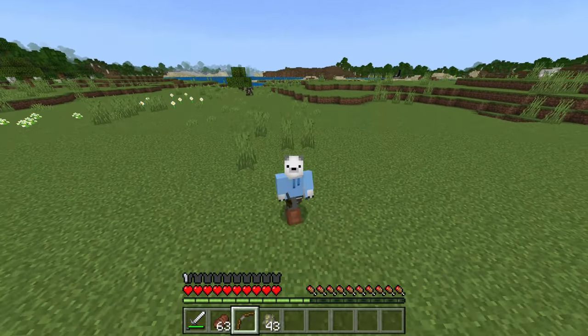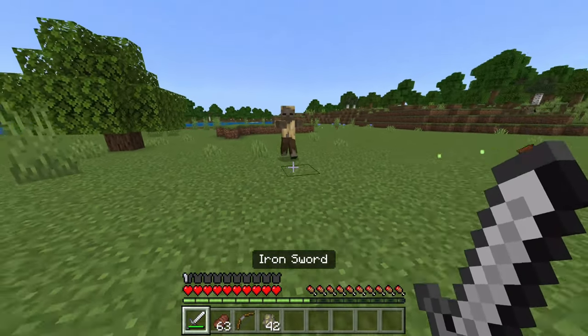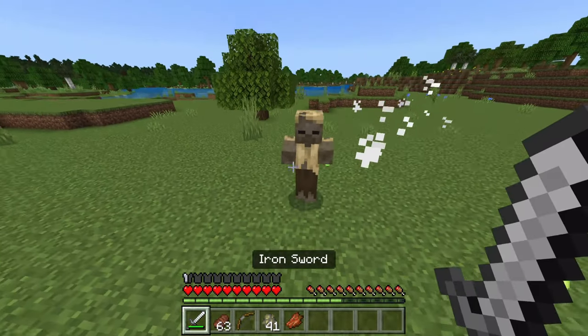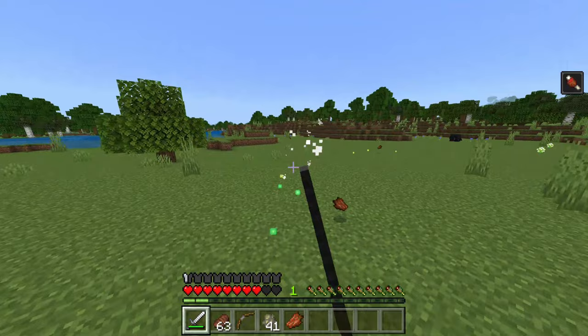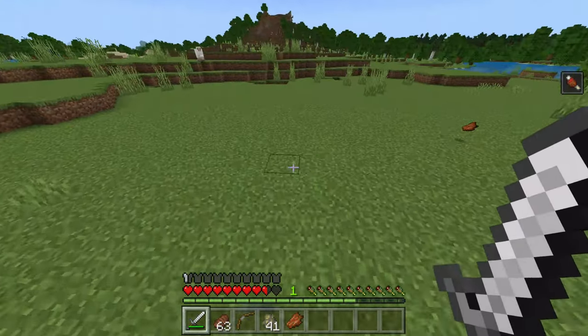Now the second thing are critical shots. Critical shots are basically where you jump, and as you're on your way down, you hit. And you know you've done a critical shot if a bunch of sparks fly out of your enemy like that.